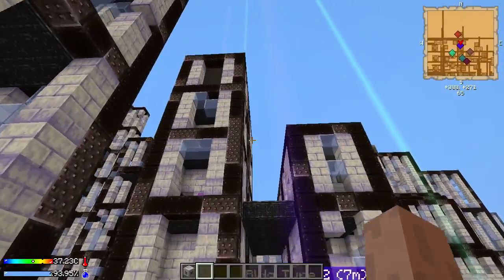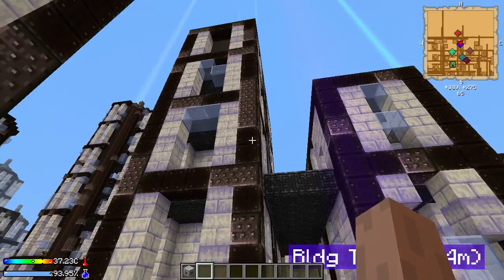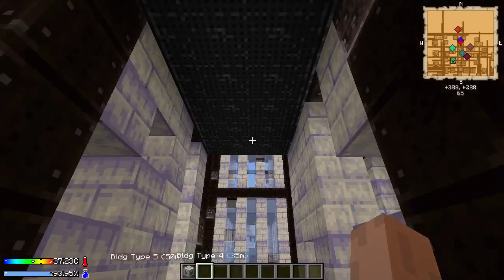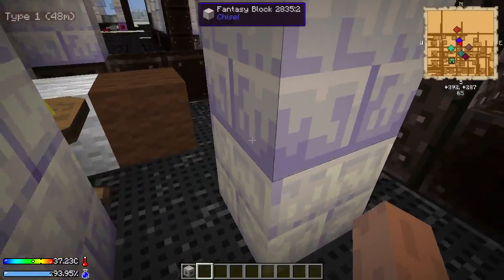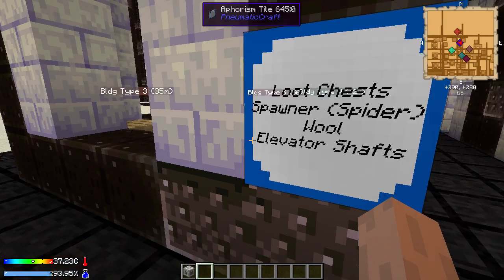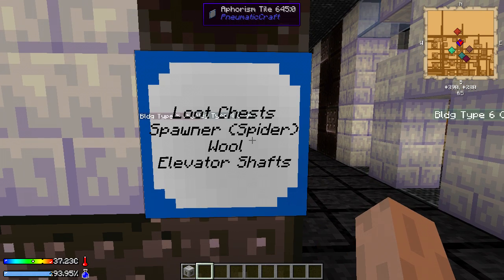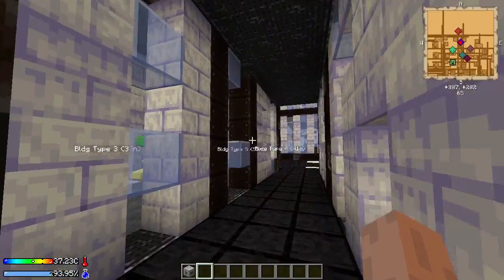Over here we have another building type which is characterized by these two rectangular towers with a sky bridge that combines them. This building has elevator frames in them as well as a few other things — more loot chests and spawners. This building also has quite a bit of wool in it, so if you need that for additional elevators or sleeping bags, this is one of those buildings you would want to go to.